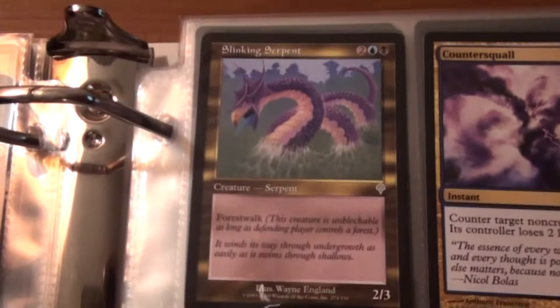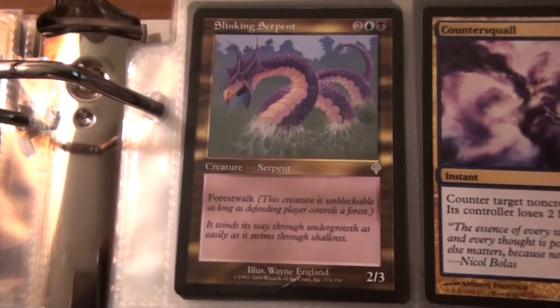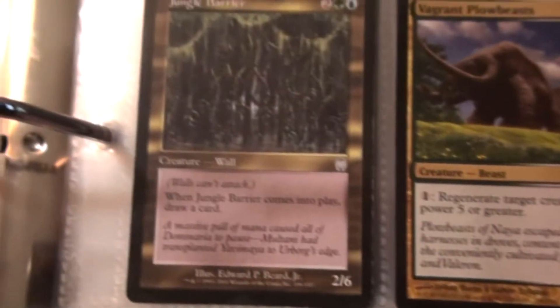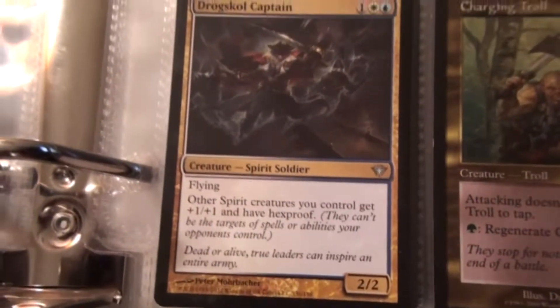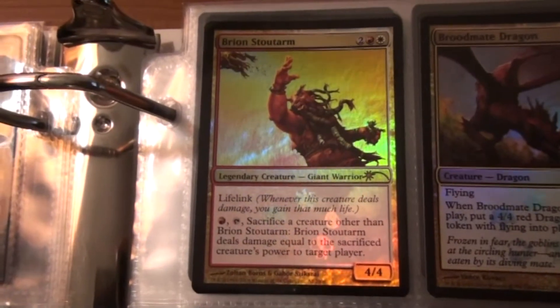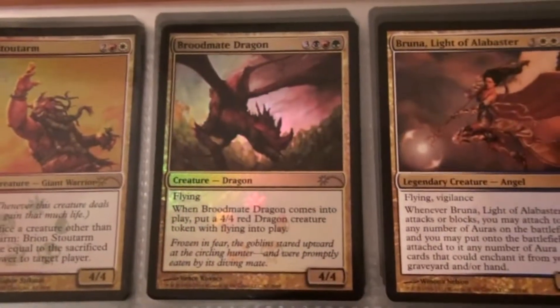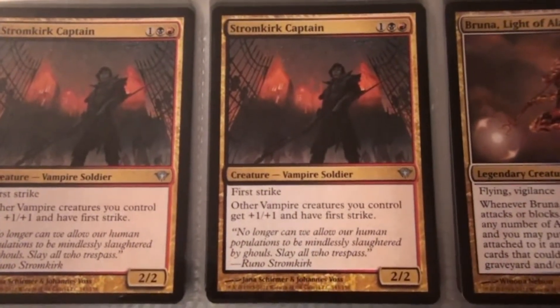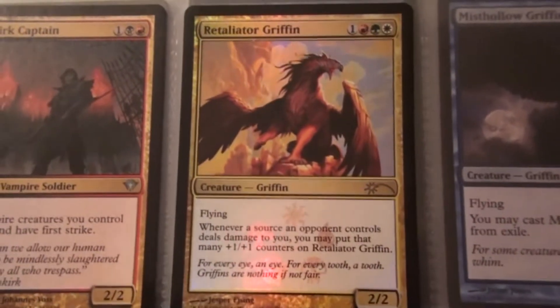Here's the multicolors. A Slinkling Serpent, Counterspell, Vagrant Plowbeasts — two of them — a Jungle Barrier, a Drogskol Captain, Charging Troll, Stalking Assassin, a foil... I don't even know how to say his name. A foil Broodmate Dragon, two Bruna Light of Alabaster, three Stromkirk Captains, and a Retaliator Griffin.